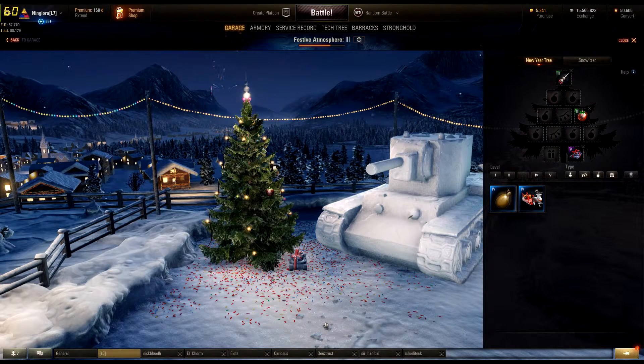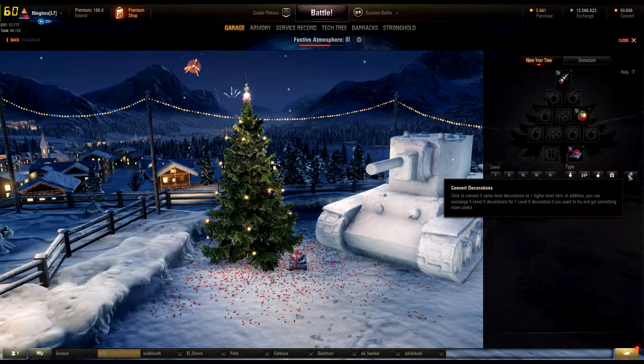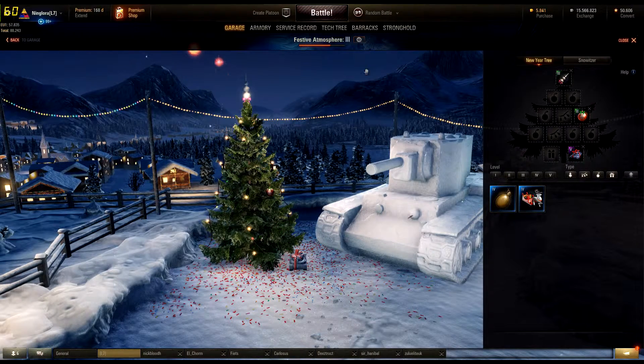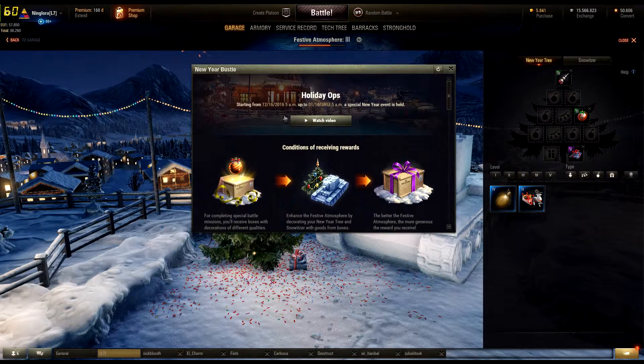There's one more thing I can't show you right now because I don't have five of the same kind, but if you go in here, you can pull in five decorations of the same tier and create a higher tier decoration. So: complete the missions, decorate your tree and Snowblitzer, and get the gifts.